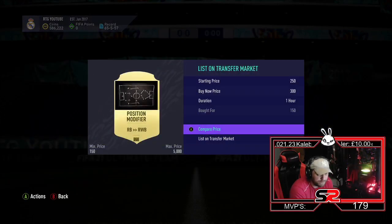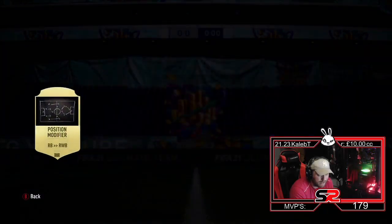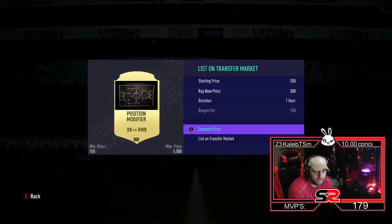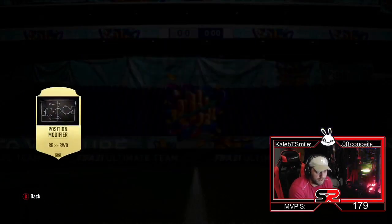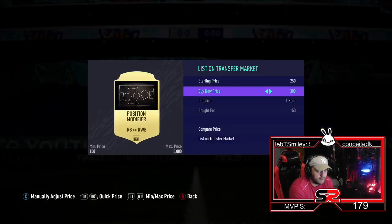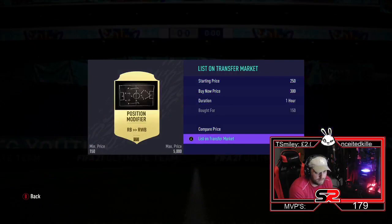Moving on to the right wing backs — they sell for 300 as well, and we're doubling our money on these right backs. The right backs are actually the better ones to do. Instantly sell for 300, double our money. So that's 300, 450, 600, 750 — in two cards we've made a grand profit, and that took me about a minute. We're just going to keep going. It's about 1.5K in those right backs. I've still got loads that haven't been listed up onto the market. You don't need to lower these down to 250 — they will sell at that.